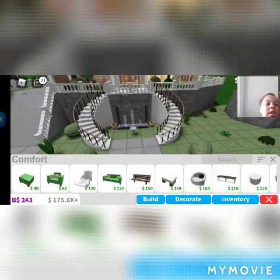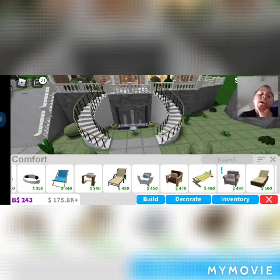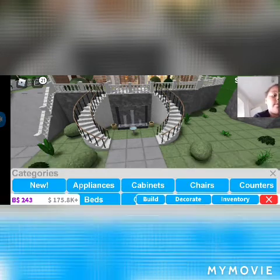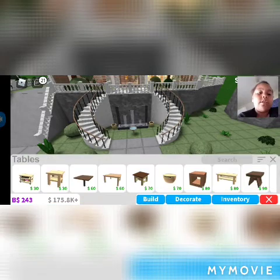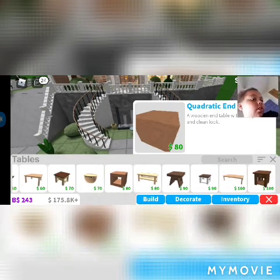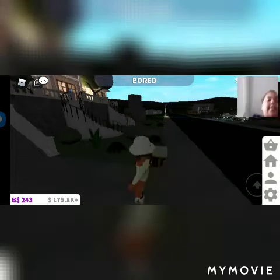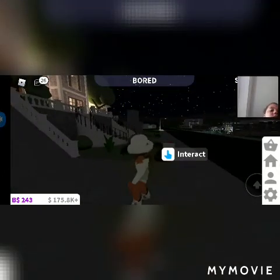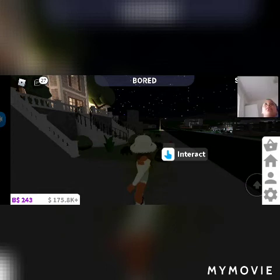Anyways, the chairs hack - all you do is go into decorate, go into comfort, get one of these chairs - the deck chair. Then you're going to get a table - this one, the core quadratic end table I think. So yes, those are the hacks I've used in my video.